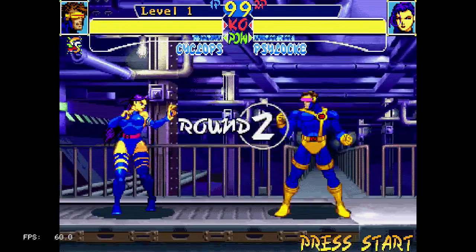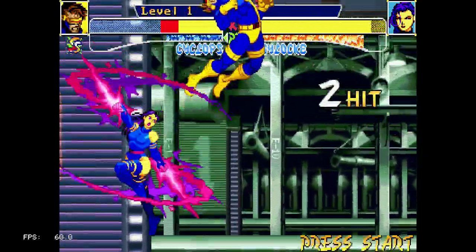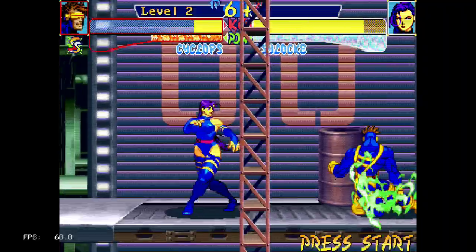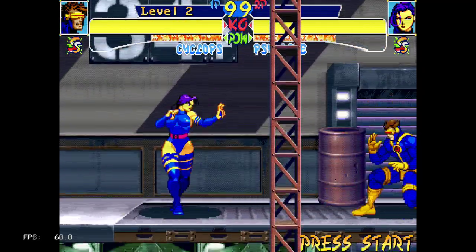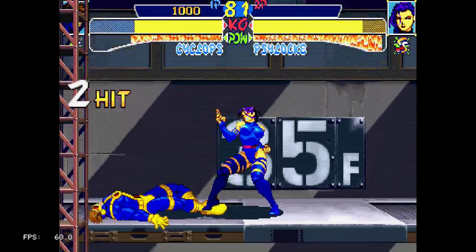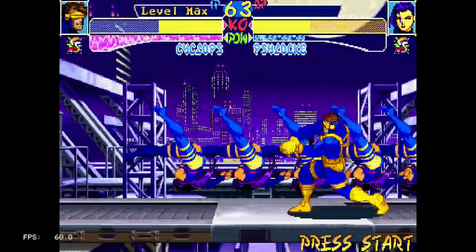The button layout is immediately mapped out very similar to what you have on the home ports. It's similar to the Super Nintendo Street Fighter 2 default layout. You have your heavy attacks on your shoulder buttons — L and R, in this case L1 and R1.